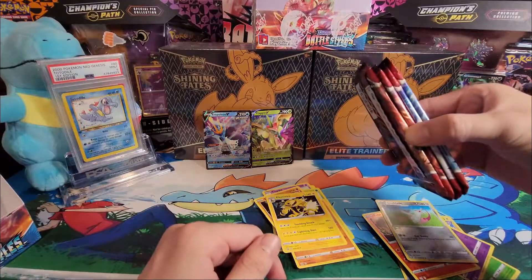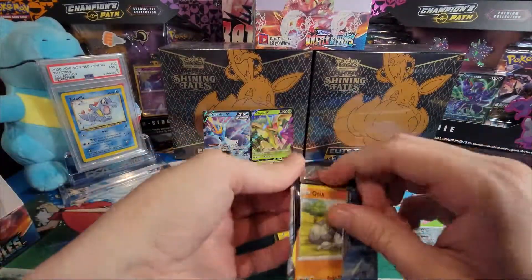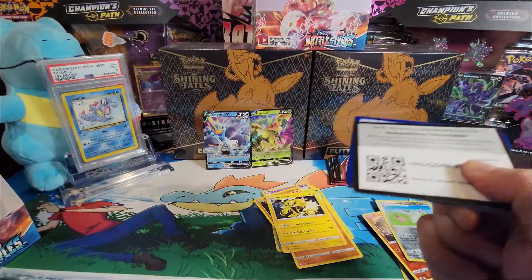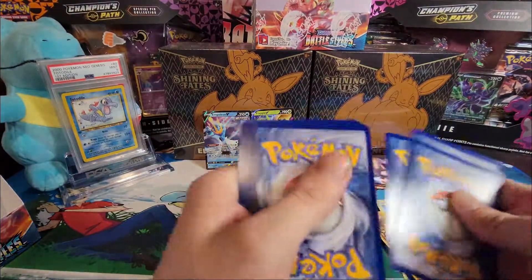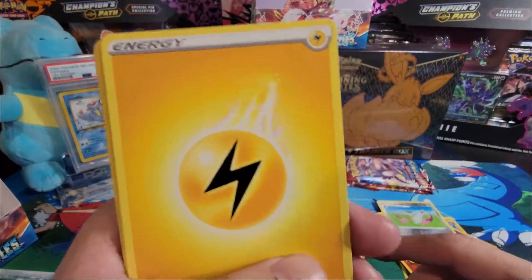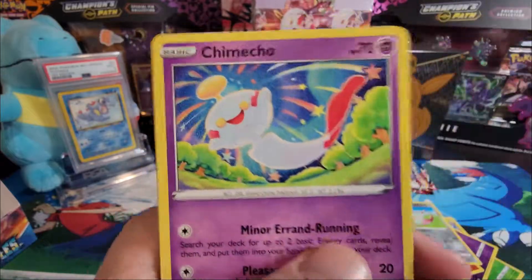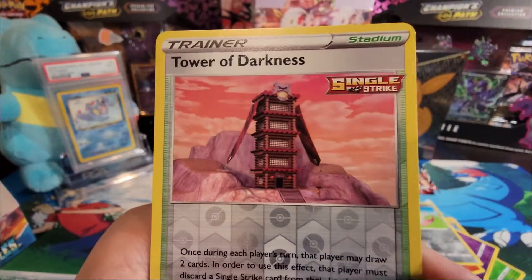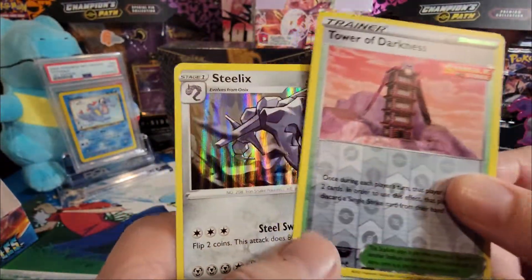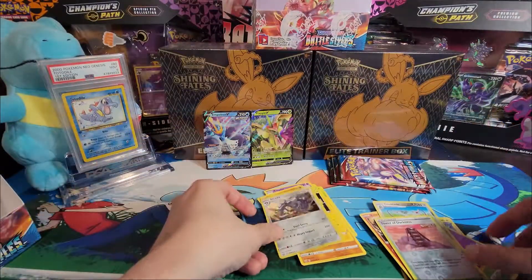I don't really like Battle Styles because the cards are... they could be better. Pack fourteen — electric energy, Weepinbell, Feebas, Cheryl, Onix, Shaymin, Rolycoly, Fliptwig, Frillish, Tower of Darkness, reverse holo, and a holo rare Steelix! There you go — three more packs.